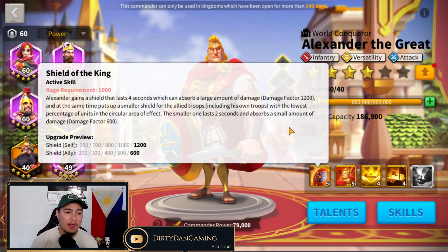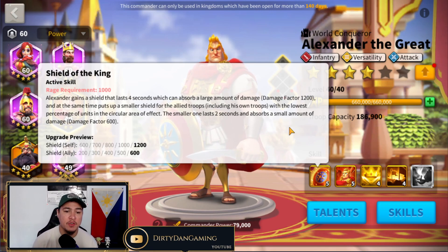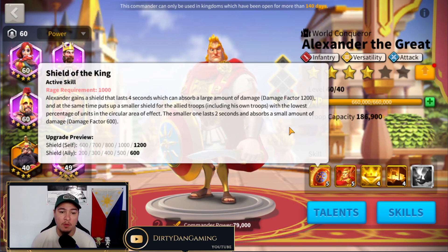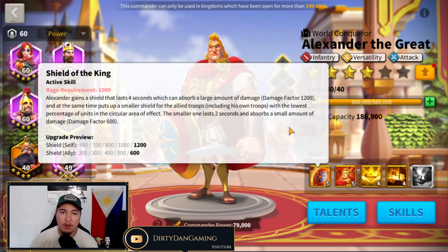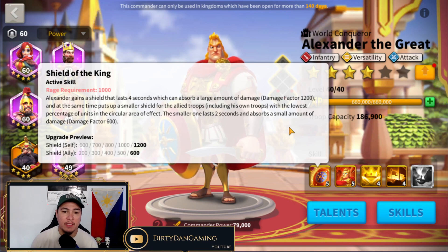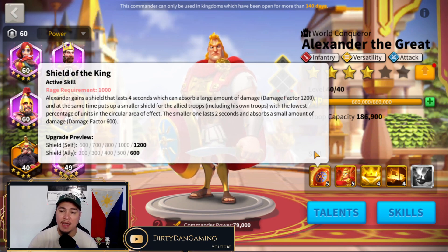First skill: Shield of the King. Alexander gains a shield that lasts four seconds which can absorb a large amount of damage — damage factor up to 1200 — and at the same time puts a smaller shield on allied troops including his own troops with the lowest percentage of units in a circular area of effect. The smaller one lasts two seconds and absorbs a small amount of damage, damage factor 600. This is a pretty good skill, very similar to what you get with Charles Martel, although slightly less powerful in terms of your own shield, but he makes up for that by also buffing your alliance mates with an additional shield that lasts two seconds.